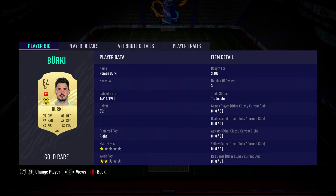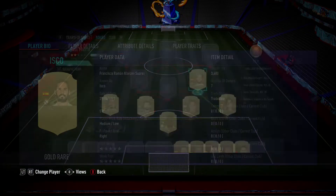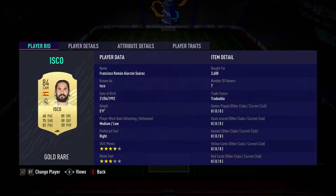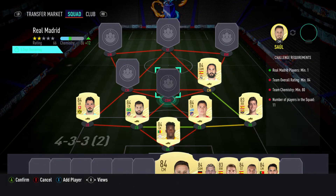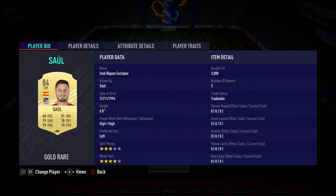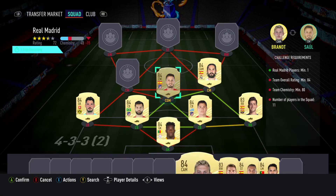The left back is Armand Boricchi, bought for 3,100, plays for Dortmund in the Bundesliga. The centre-mid on the right — the CAM — is Isco, bought for 3,600, plays for Real Madrid, Spanish first division, and is Spanish. The CDM in the middle is Saúl, bought for 3,800, plays for Atletico Madrid, Spanish first division, and is Spanish.